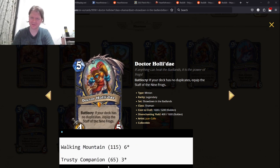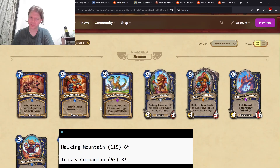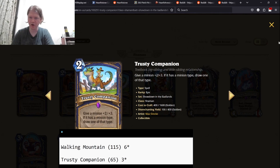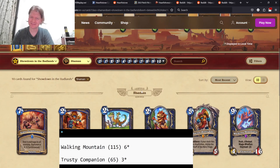Overall, Shaman had a great set with their worst card being a two-mana 2/2 buff that draws a card. As I said, overall, in this set, I think Shaman is in a great position.